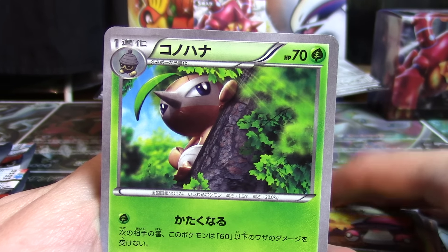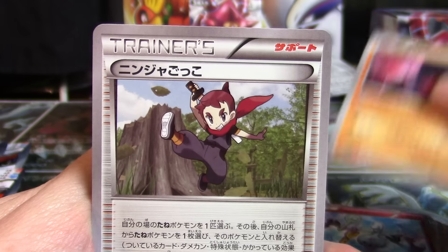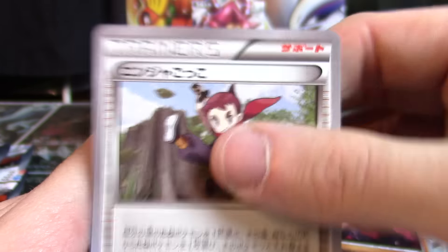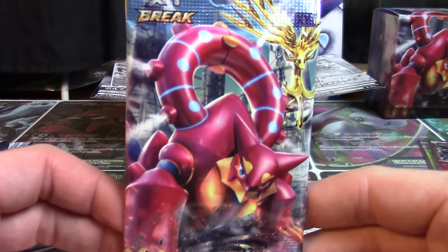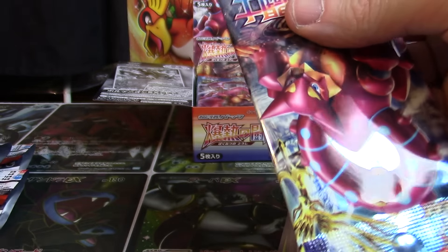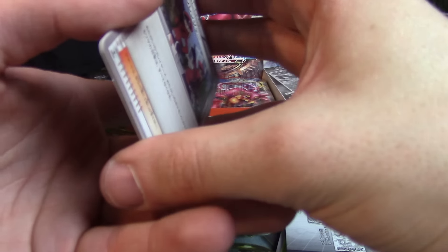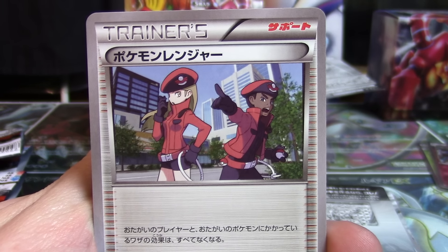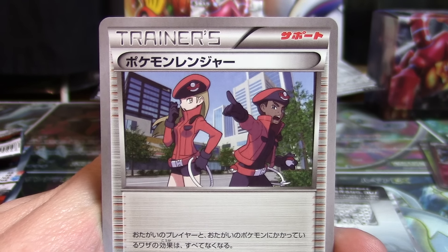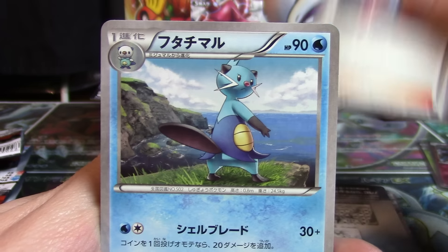Here we've got Amoonguss, Nuzleaf, Klefki — big shout out to Mr. 8BitBok — Nosepass, and a Ninja Boy. Ninja Boy is a crazy trainer — it allows you to search your deck for a basic Pokemon and play it in place of a Pokemon already on the field. That Pokemon is shuffled back into your deck, and all energy cards, tools, damage counters, and anything else attached to it remains on the new Pokemon. We've also got a Pokemon Ranger, which eliminates all effects on all players and all Pokemon — a very blanket statement but potentially useful.